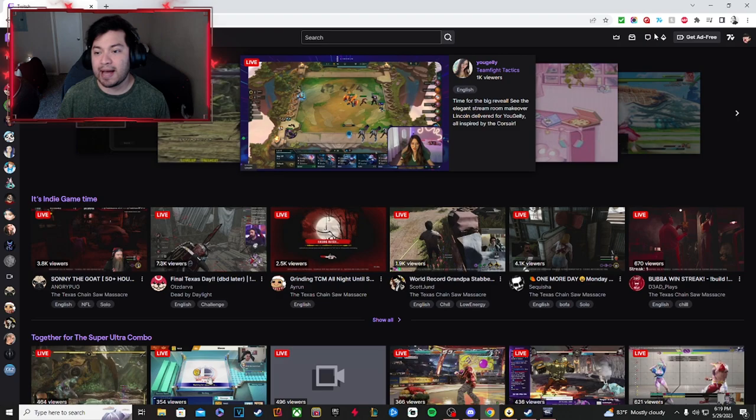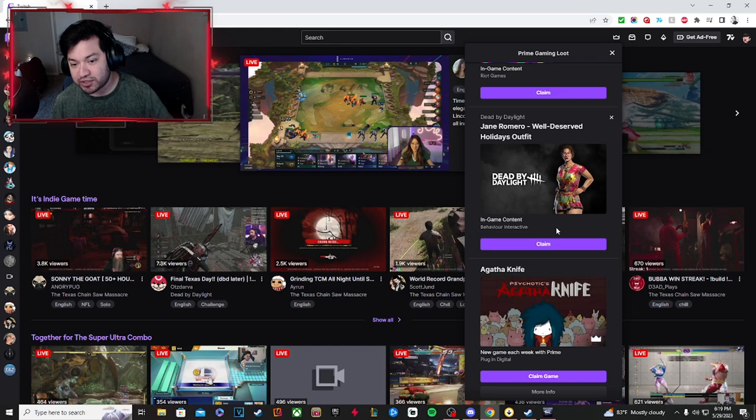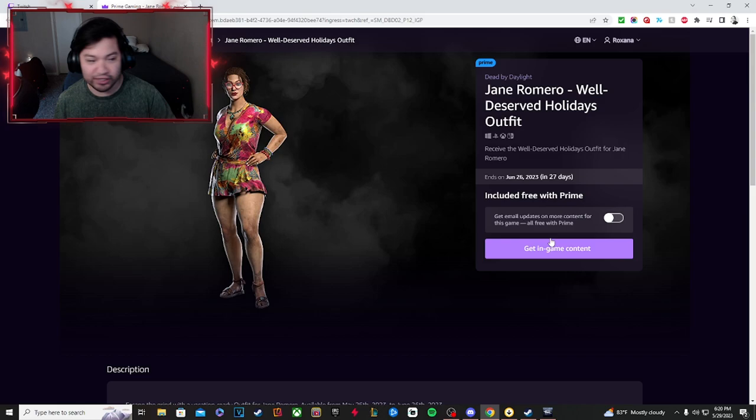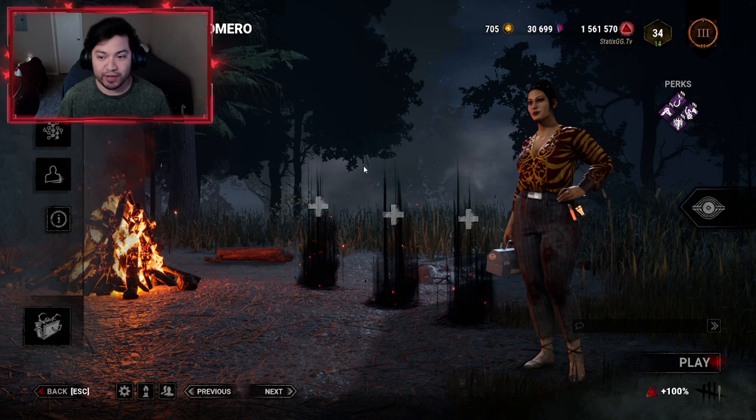First things first, you're going to want to go to twitch.tv and on the top right you're going to see a prime loot crown icon. Go ahead and click on that, scroll all the way down until you see Dead by Daylight — there it is, Jane Romero Well-Deserved Holidays Outfit. Go ahead and click Claim, and it should bring you to this page. Click Get In-Game Content and it should give you a code.